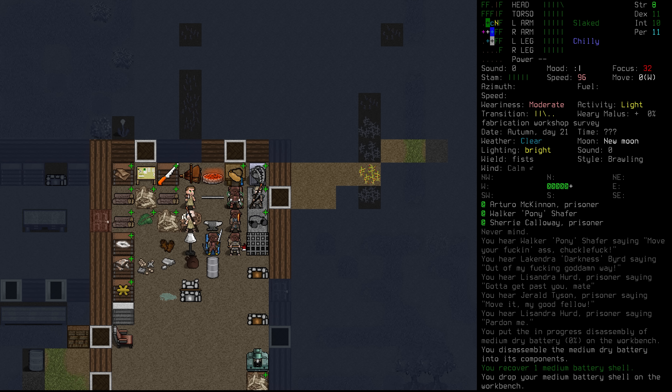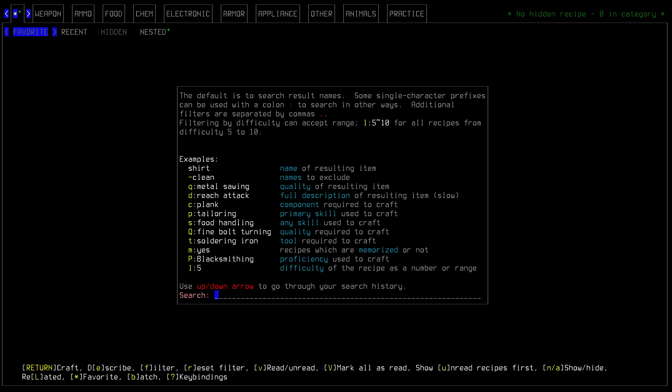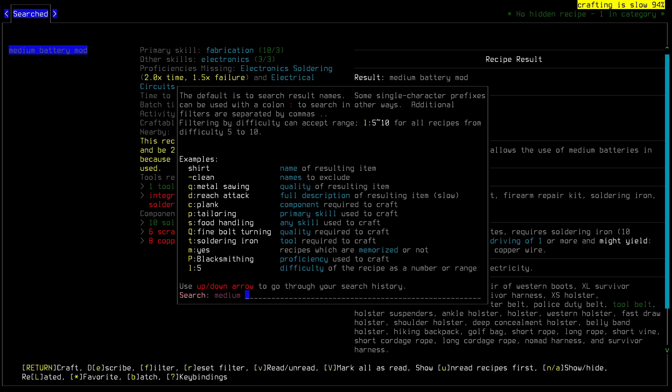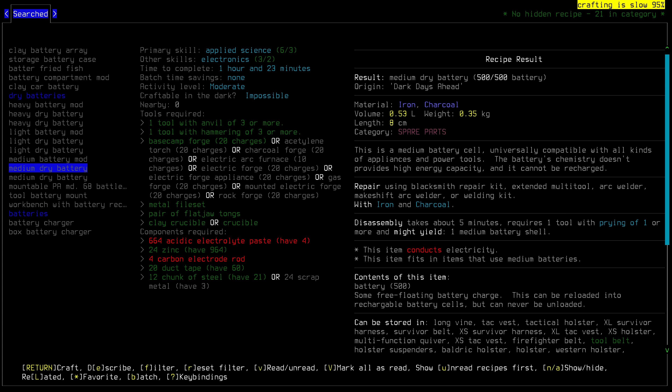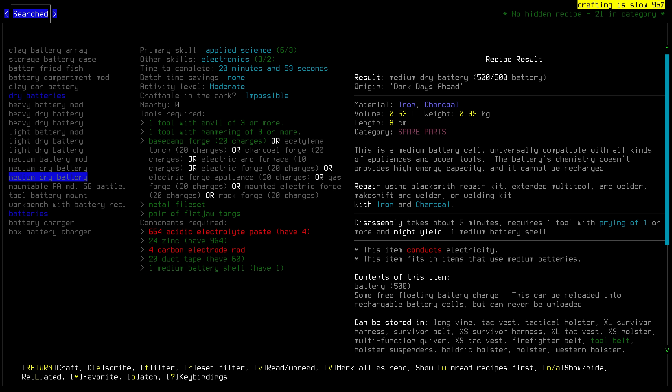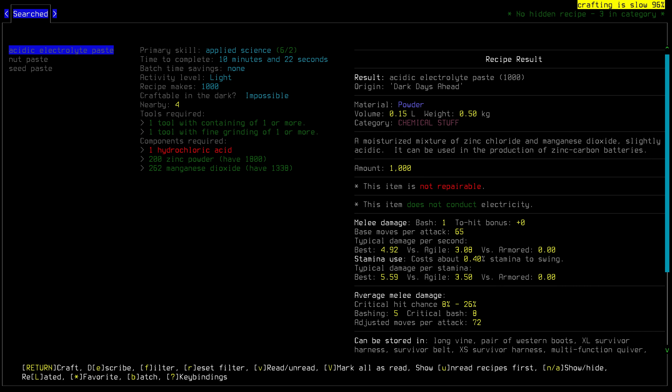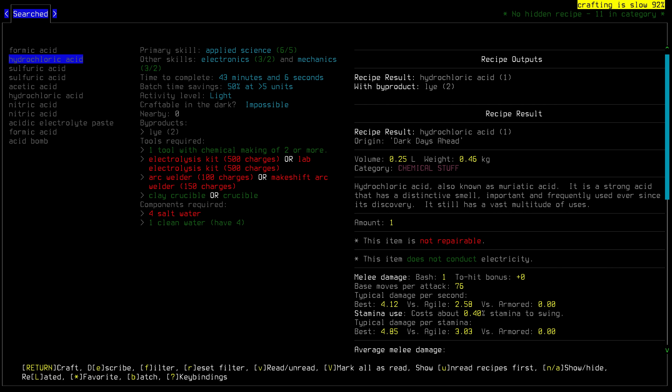We're still going to need some sugar, but that's at least one step done. Looking at the medium dry battery, this version doesn't take as long because of the battery shell which we already have. We come back to the carbon electrode rods and the acidic electrolyte paste. We need sugar for the electrode rod, but for the acidic electrolyte paste we just need hydrochloric acid — and when we craft this just once, we get a thousand of it.